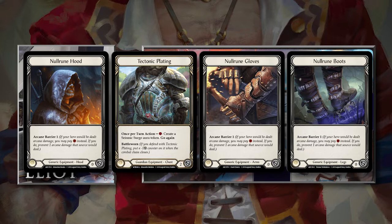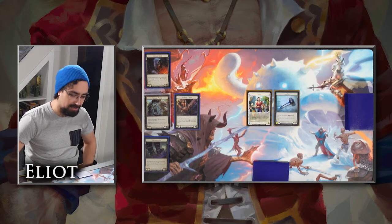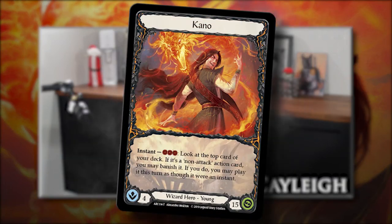I've got the Null Rune hood, gloves, and boots. The Tectonic Plating is there for some reason — not sure, maybe it's a mistake. Tell me in the comments if I should just be playing four Null Rune pieces, or if I should be switching something out for something else. But yeah, that's what I've got today.